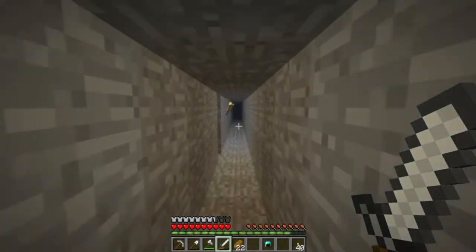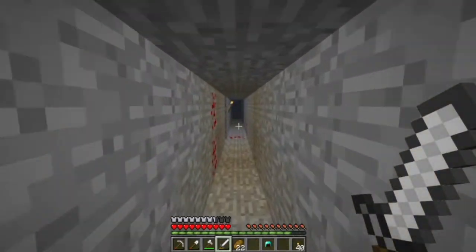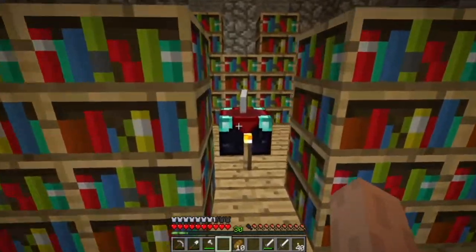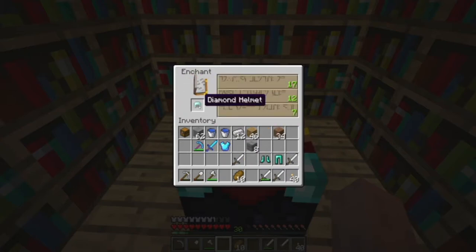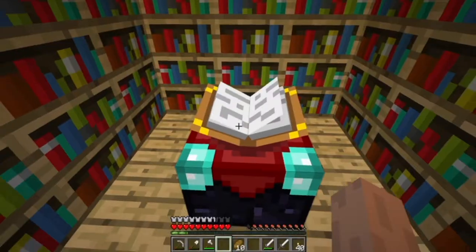I'll see you guys again when I have another 30 levels — only got to do it three more times. In for enchantment number four. This time I think I'm going to go for a helmet so we might be able to get some water breathing. Going for a level 30 enchantment — perfect, that took a lot longer than expected. Oh wow, we actually get two enchantments for once: Blast Protection 4 and Aqua Infinity 1. Not bad for this state of the game — so it's only got to be two more times.